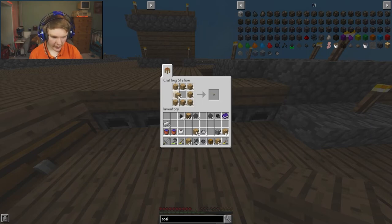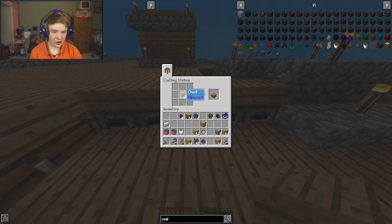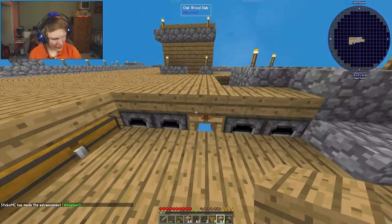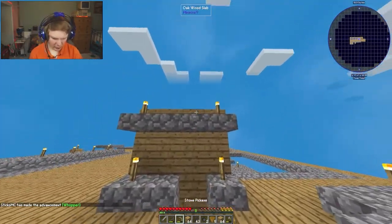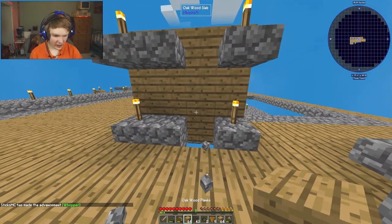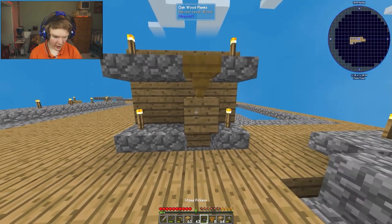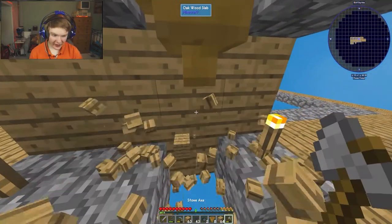We're going to create nine chests. Then we create wooden hoppers - that's kind of cool. We place this wooden hopper facing down onto this block, pick the wood piece back up, and then create a double chest on top.